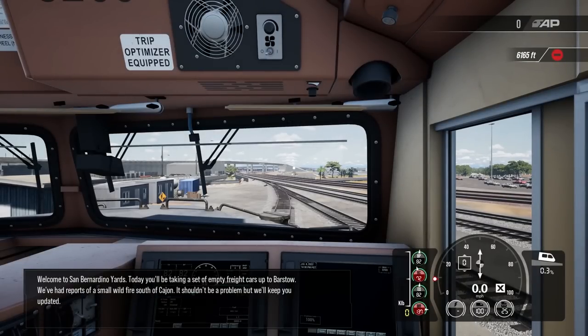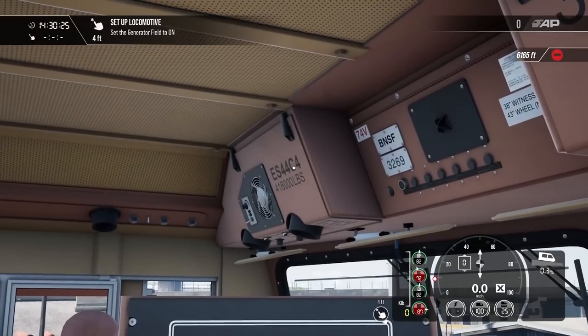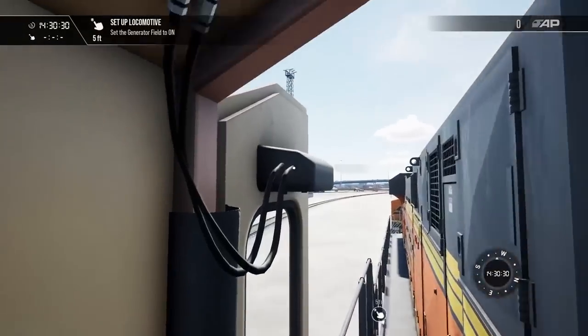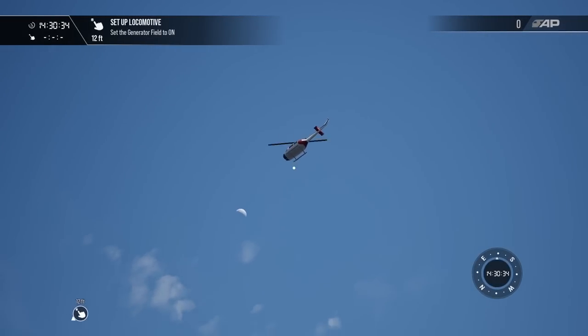Through fire and flames — our first look at a cargo scenario with special conditions in Train Sim World 3. We're in the San Bernardino yards. There are wildfires going. The fire department and volunteers are helping to fight it, but it's still on us to transport cargo effectively and safely up and down these lines. We'll soon see other trains moving around the yard. We're also in an ES-44C4.